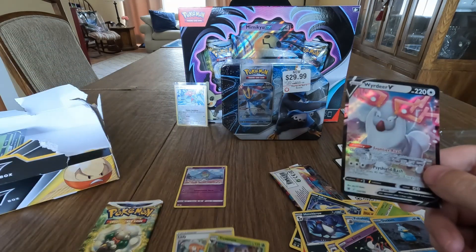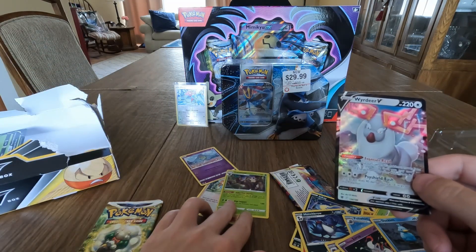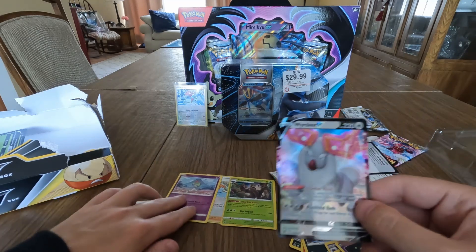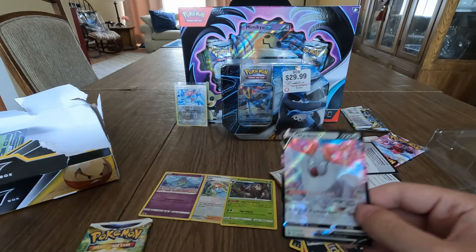I'll move these up so you guys can actually see them — these are the pulls from today that I've enjoyed. Going to throw the Wyrdeer V in a sleeve and put it next to Porygon up top.